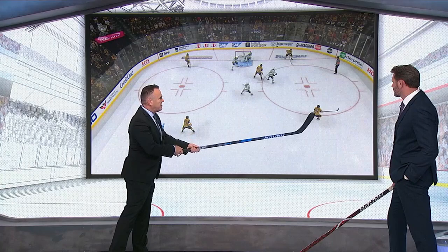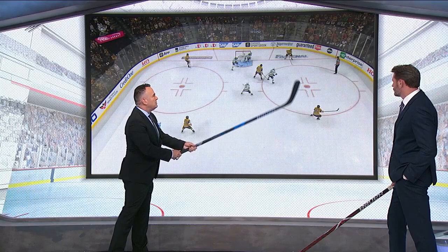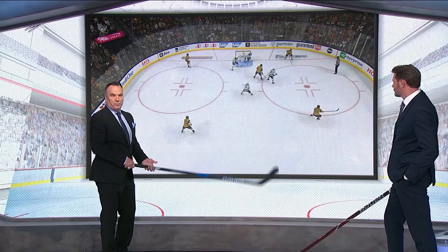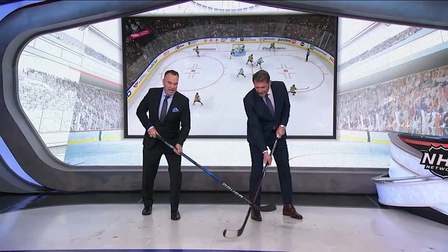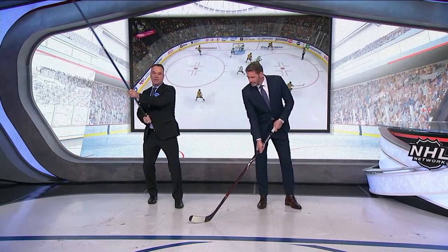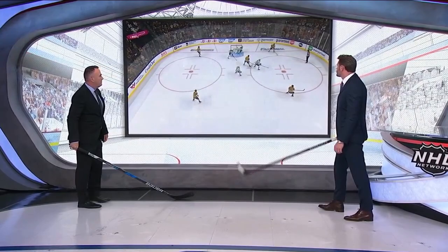Stay underneath the stick, because even if it goes to Marchessault, you can still block the shot with your body. Deny this — we don't want to give up this goal. Keep your stick underneath. When this play happens, I've got my stick, I'm denying the point, I'm underneath the neck. But if you come over like this, the time and space coming over gives him time to get a good release on the goal.